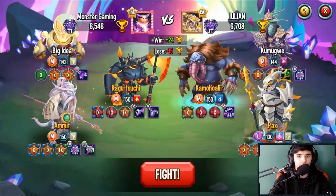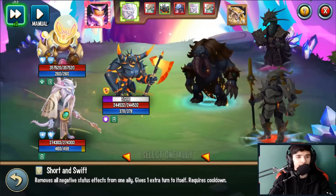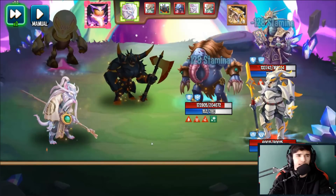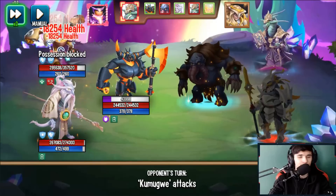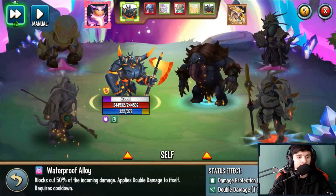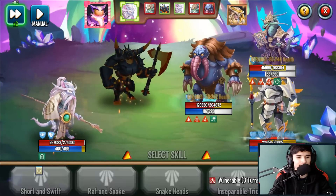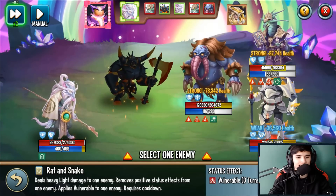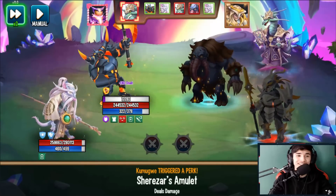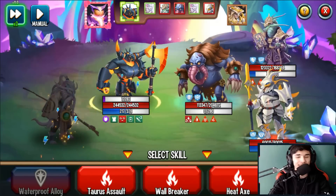We're facing a level 144 Nahane, a level 150 and a level 130. I take the first turn and apply fire weakness — Nahane can't do much since there's a mega taunt. The opponent isn't fast enough to cleanse it. I go with Waterproof Alloy first, and then next turn I'll deal damage — that was powerful, that was quite powerful.